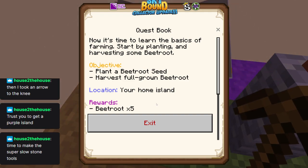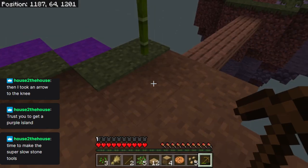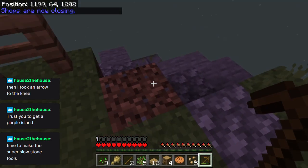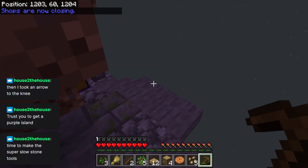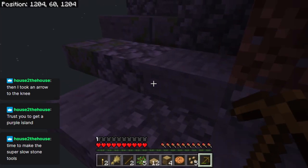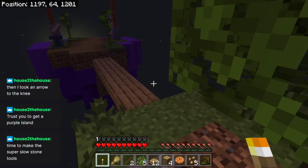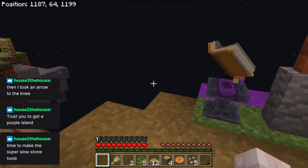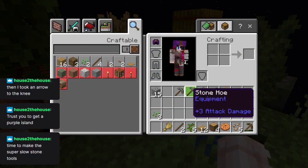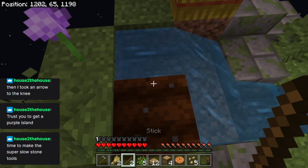Beetroot seeds — really. Because that's what I wanted. Start by planting and harvesting some beetroot. Plant a beetroot seed, harvest full-grown beetroot. I think we need a light on — shops are now closing. He gave us two torches. One for this island, one for this one. I know I've got some coal down there, but I believe we're going to need that later. We have a hoe. Our wheat has already grown, so it shouldn't take long for the beetroot to grow.